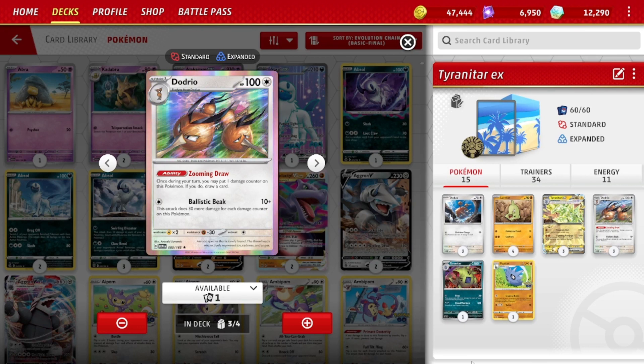The Dodrio is 100 HP Stage 1. It has the ability Zooming Draw — once during a turn, you may put one damage counter on this Pokemon; if you do, draw a card. We need to get damage on bench Pokemon. It also gives the deck a bit of an engine, because engine space was difficult. It only draws one, but one without discarding — not bad at all.